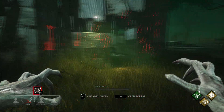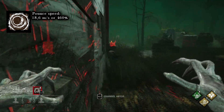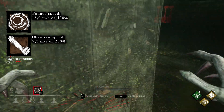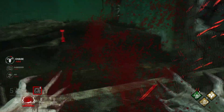To start off with, the Demogorgon has a Pounce speed of 18.6 meters per second, or 460%, which is twice the speed of Hillbilly's chainsaw, which is 9.3 meters per second, or 230%. Because the Pounce is so extremely fast, it means that it is almost impossible to react to, given there is no tell.